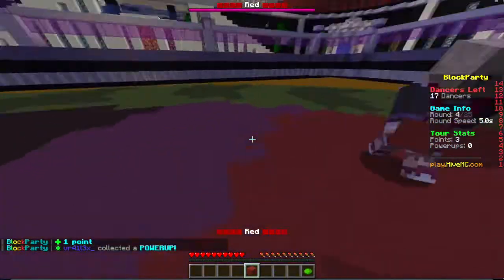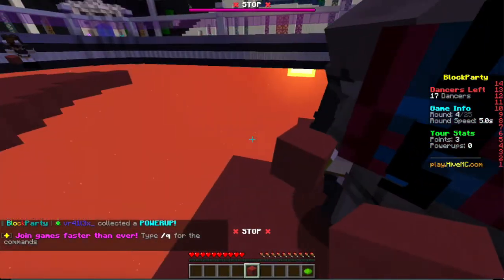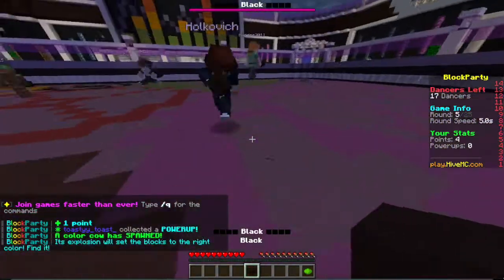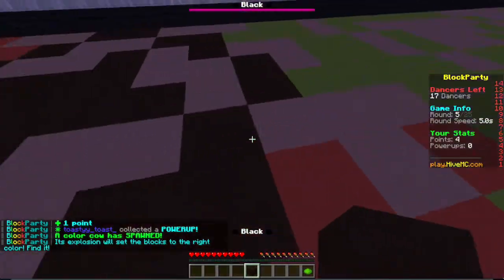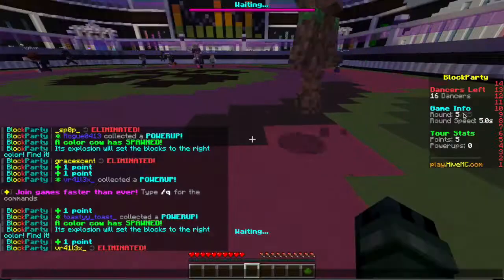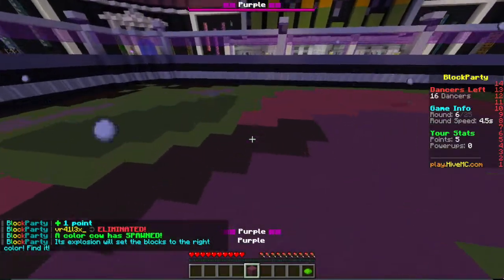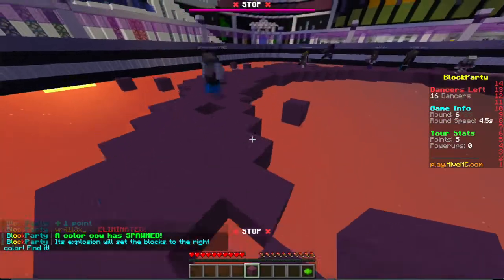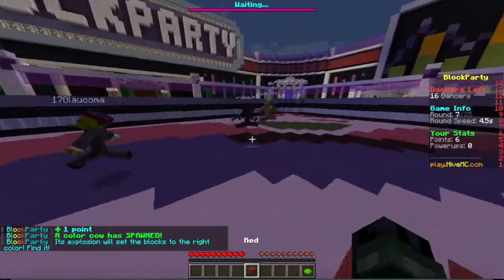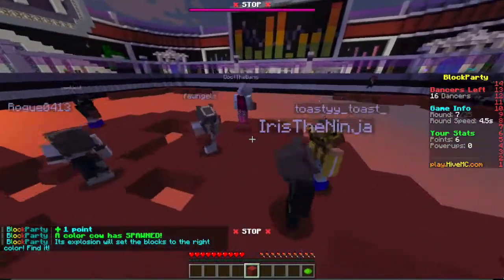Hopefully you get the concept by now — it's pretty simple, just jump on the color shown. Now that can seem easy, but as the game progresses it actually gets much harder because the timer decreases with each passing round. We're currently at round 5, then round 6 after beating the previous round. 25 rounds is the maximum, so at round 7 we have about 18 more to go.